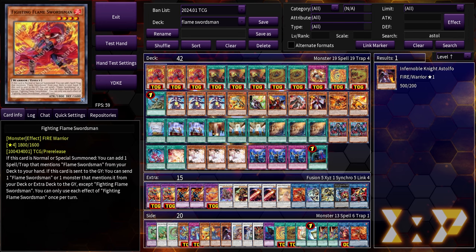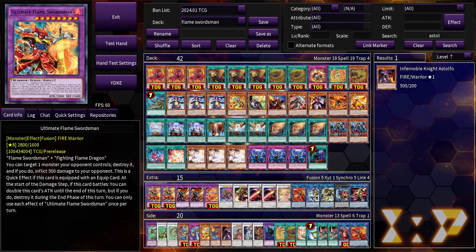Hey, what's going on guys, it's your boy Nistro here and we are back discussing the Flameswordsman support. Last time we talked about Infernobles we discussed the possibility that Flameswordsman could be decent support for the Infernoble deck, and as it turns out it was true. It gives Infernoble better plays going second, a higher ceiling going first, and a better grind game in general. This new Fighting Flameswordsman is a one-card access to basically the entire engine, though it only ends on the new Fusion.